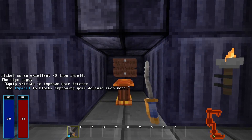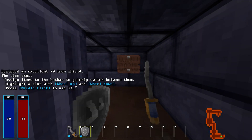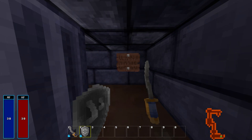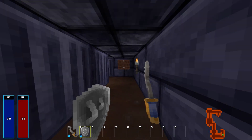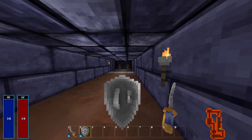Equip shields to improve your defense. Use the block button to block, improving your defense even more. Assign items to the hotbar to quickly switch between them. Highlight a slot by scrolling down the hotbar. Press the equip button to use it. Blocking can prevent you from being killed. Hold the block button for as long as you need to.